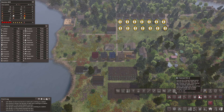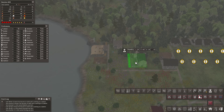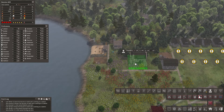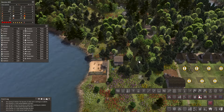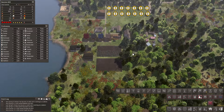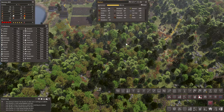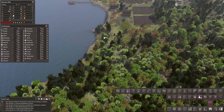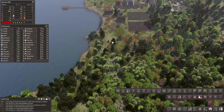For the foundry we need the charcoal burner first, so we'll put the charcoal kiln in here and we'll put the foundry in there — it should build that first. I want to get... this is going to be downtown. I think I might go ahead and start putting in some farming down here.